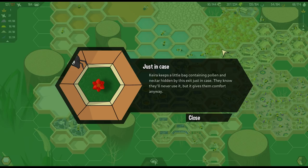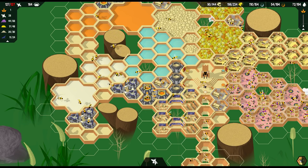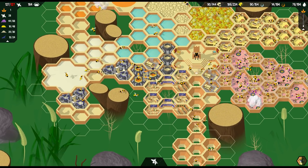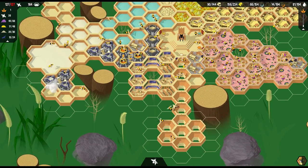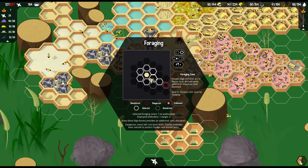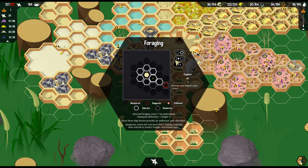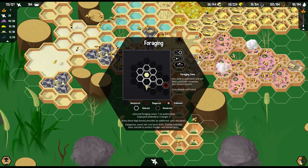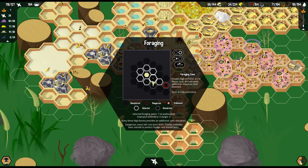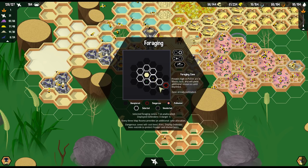Kira keeps a little bag containing pollen and nectar hidden by this exit, just in case. They know they'll never use it, but it gives them comfort anyway. You always got to have that bug-out bag, I guess, Kira. There's a nice set of exits there. We can do another map room if we want more map things happening. We do have some pollinating going on - can I pollinate some more? Let's pollinate. I guess we should get the ones that are nearby us to pollinate faster.